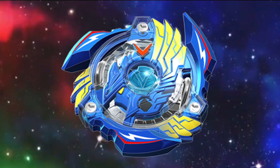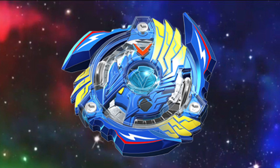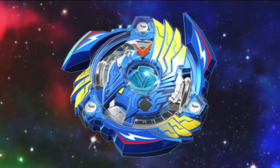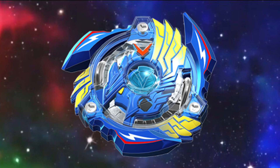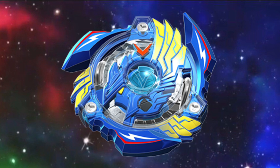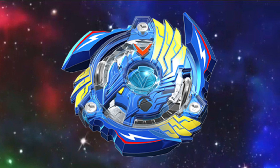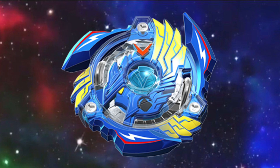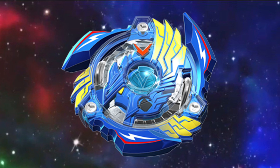For number 4, we got Victory Veltric Boost Variable, also known as Victory Valkyrie in Japan. It made its first appearance in the first episode of the anime and was the first Veltric to appear in the anime. It came with the Boost disc and the Variable tip, which was brand new. The Variable tip was a rubber tip that would get worn down over time — similar to the Evolution tip from Turbo Veltric. Once the rubber on the bottom wore down, the Bey would become more aggressive.